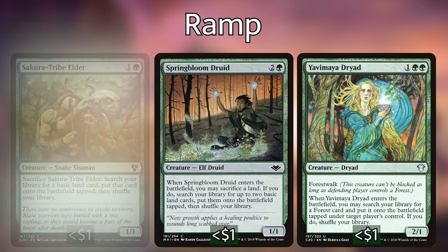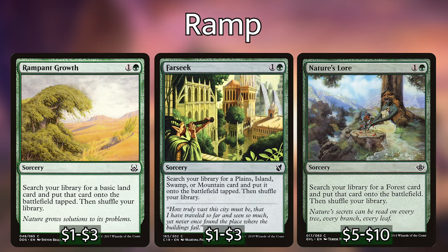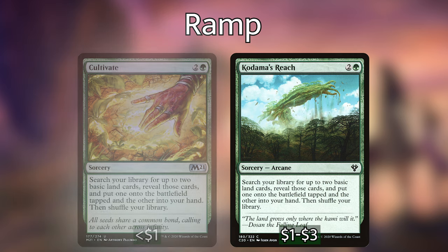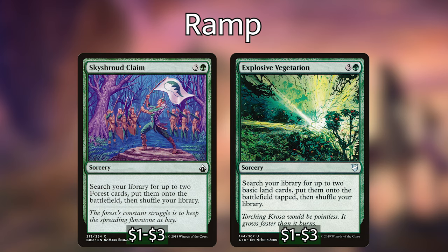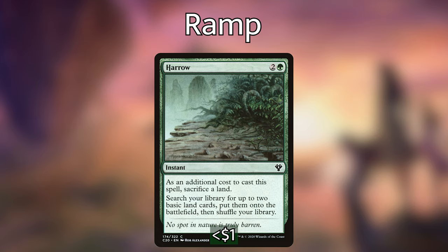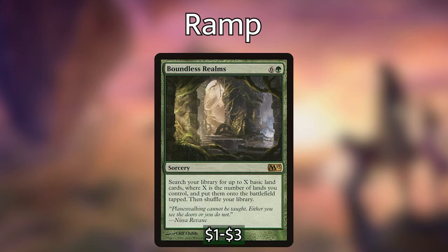For non-creature ramp, we've got Rampant Growth, Farseek, and Nature's Lore, each of which costs two mana and can pull a basic land out of our library and put it directly into play. Then we've got Cultivate and Kodama's Reach which for three mana can get two basic lands from our library, putting one into play and one into our hand. Then we have Skyshroud Claim and Explosive Vegetation which can get us two lands and put them directly into play. We have Harrow which we can cast at instant speed — like Springbloom Druid we have to sacrifice a land, but we can find two lands, put them into play untapped, so we can use those lands immediately. We then have Boundless Realms — a massive seven mana spell where we get to search our library for up to X basic land cards, where X is the number of lands we control, and put them into play tapped. That's why the deck is running an insane amount of lands.